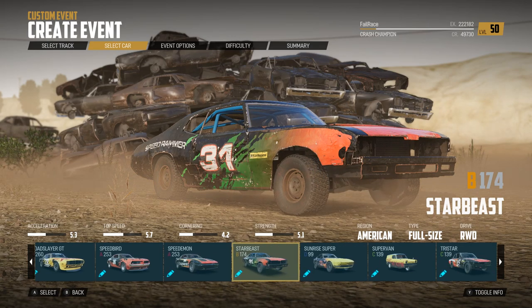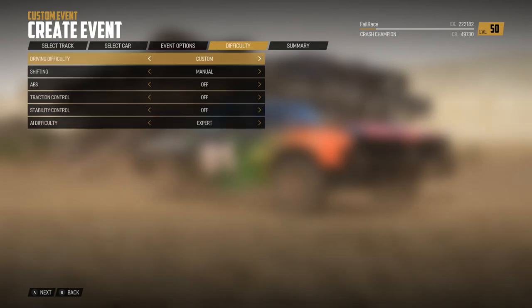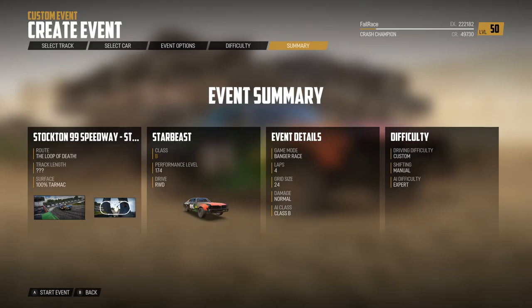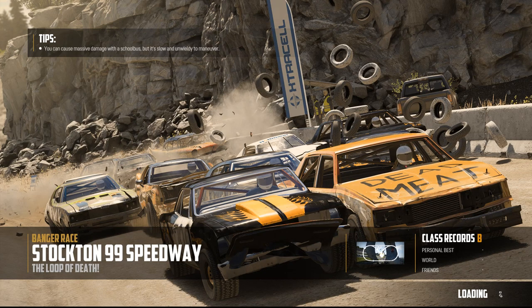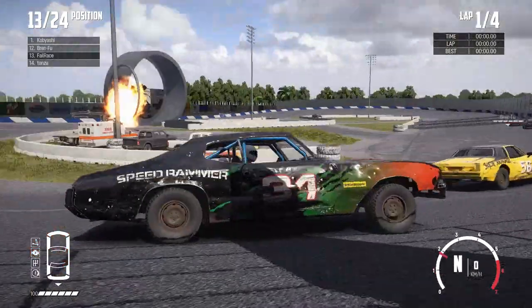We're going to go with Starbeast, four laps. The loop's probably going to get cluttered after about two, but we'll go for four laps and try and catch an actual fully working loop-the-loop. Because that's the sort of thing Wreckfest needs — the more chaos you can get in Wreckfest, the better.